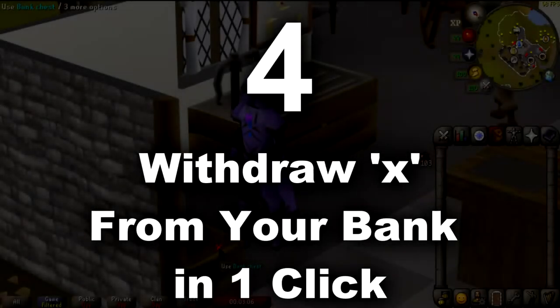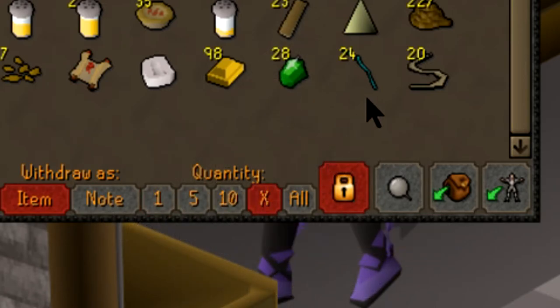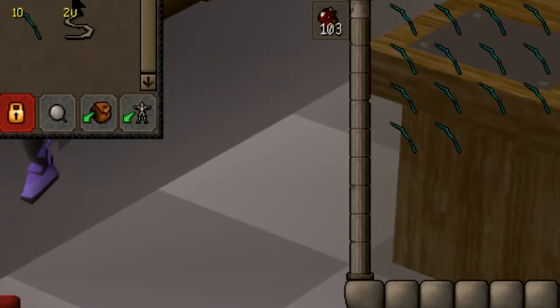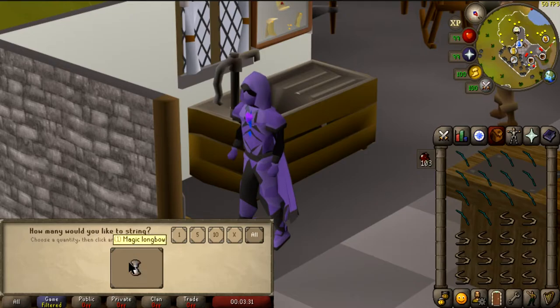Number four: withdraw a certain value from your bank in one click. RuneScape mobile also came with a feature which allows you to withdraw a pre-established amount of an item in one click — making things like stringing bows very easy, as you can withdraw 14 bows and 14 bow strings in a matter of two clicks.